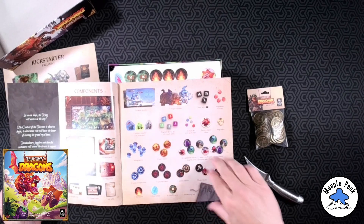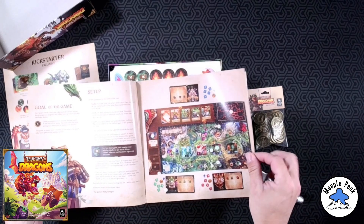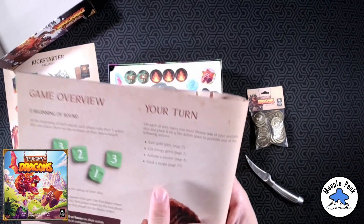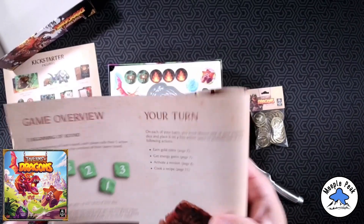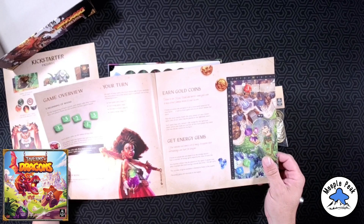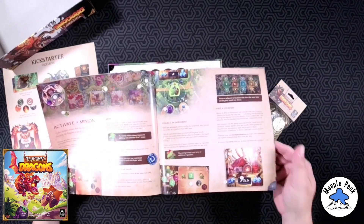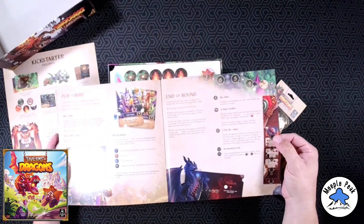Good complete list of components. I like that everything is well laid out — looks like it's getting rid of any questions about what is what. Dragon standees look cool. Looking at the setup: good colors, good illustrations, good color.